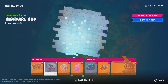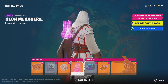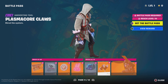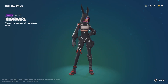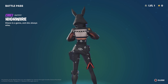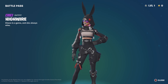And then the next skin we got here. We got a holographic black back bling. Music pack. We got the plasma core claws. And then we got the High Wire skin. That's a decent skin. It's not really my cup of tea.